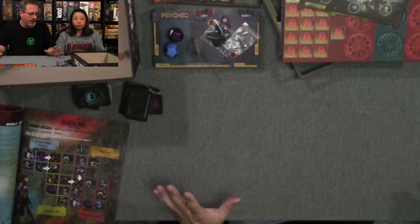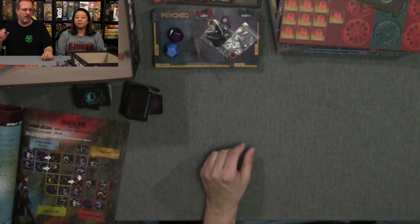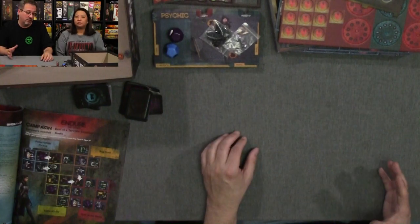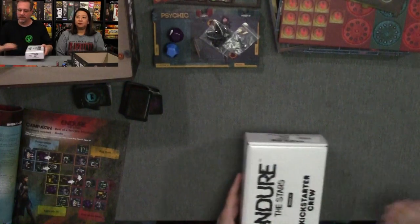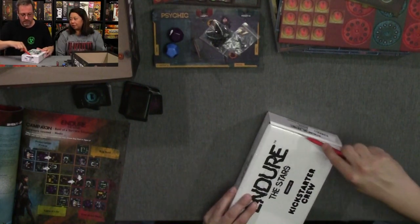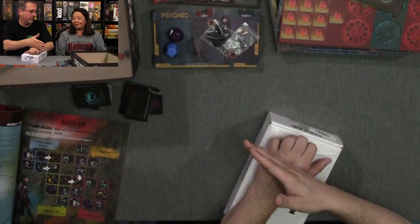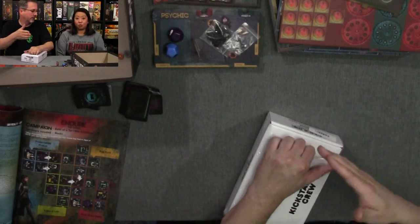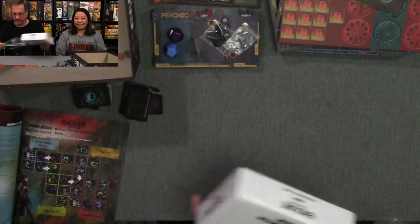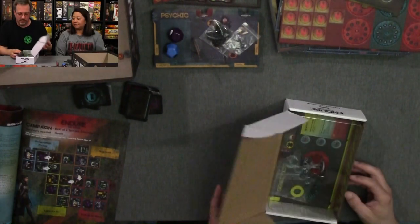So Endure the Stars 1.5 — that's the new stuff for just the base game. What I got was the returning backer pack. I didn't get the all-in — I should have. Because the all-in for the update gave you all the cards for all the expansions, including the ones we have. I didn't need the figures. Yeah — I read it wrong. That's okay.